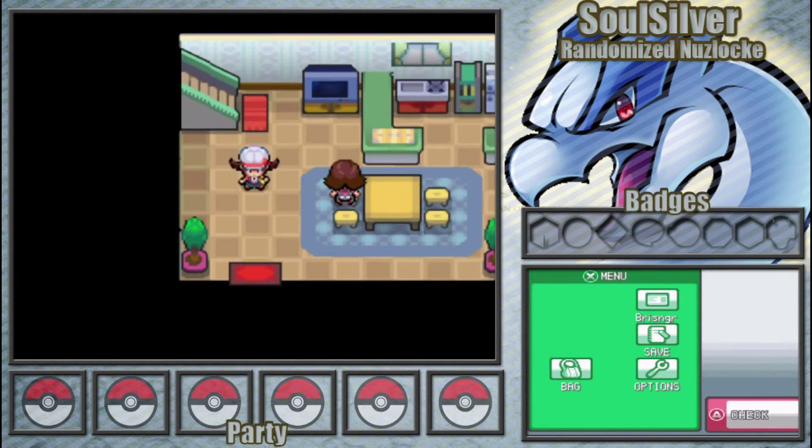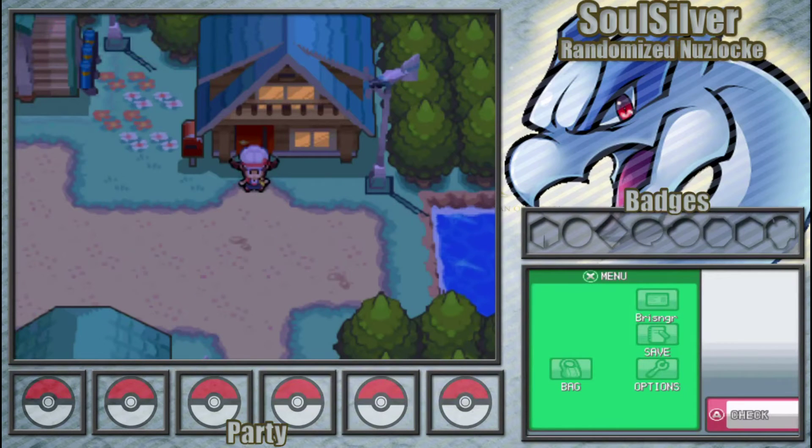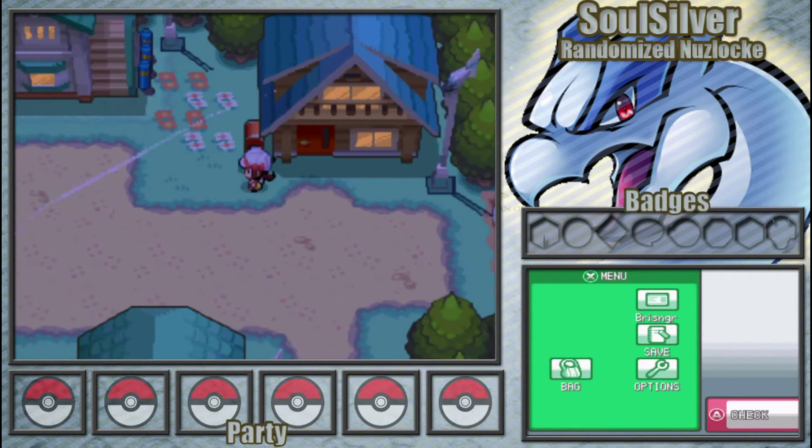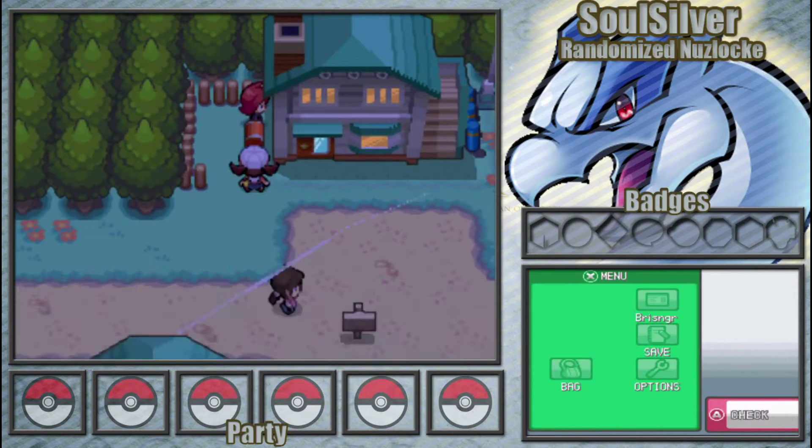Now we can get going and actually start playing soon. Oh, there's a Meryl! Yes, I'm playing this at night — that's why it's dark. I hope that's okay with you guys. Look at Meryl, he's adorable. I want a Meryl, Meryl is super cute! Look at that creep creeping through the window — let's talk to him.